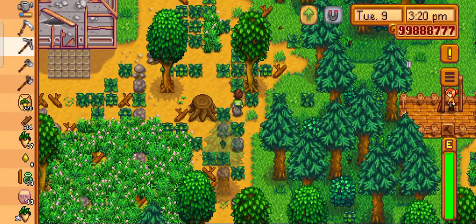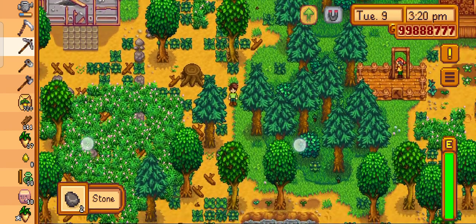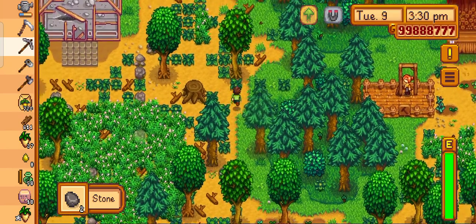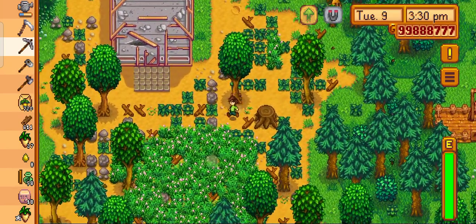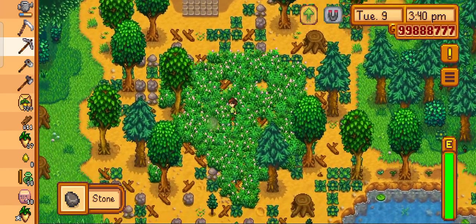It's very simple. You don't have to worry about it too much. I'm just going to show you how to get coal by just breaking these rocks. In one of these rocks, there is actually coal.